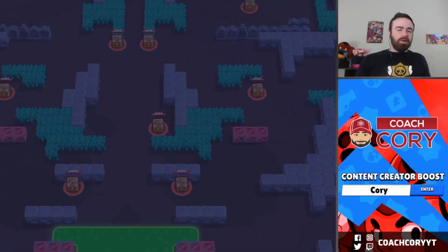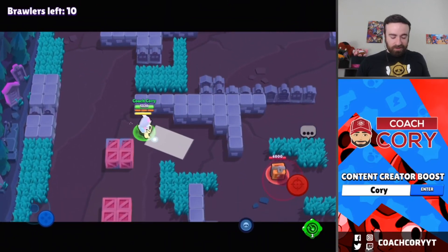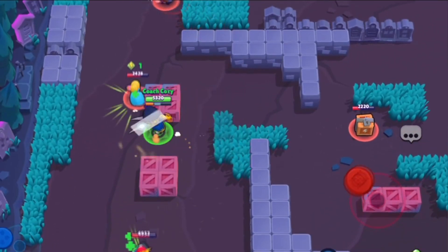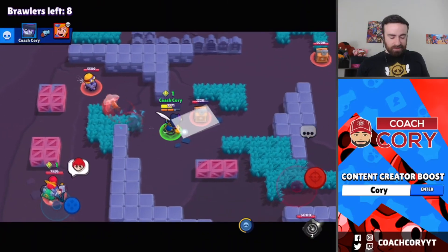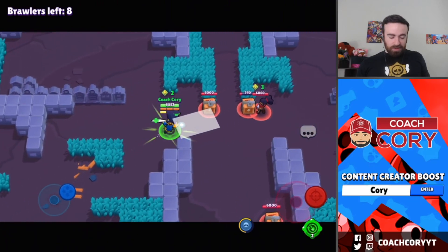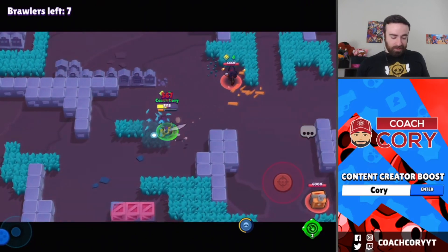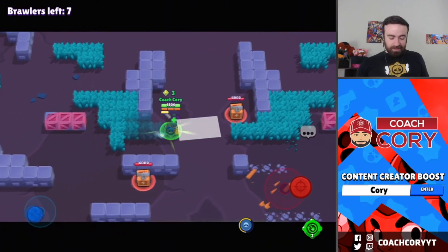I want to try Mortis in Solo Showdown with this new gadget because I feel like he could actually become a really good brawler here. If there's ever a brawler he thinks he has a really good chance of killing — say a Piper — I used my gadget but technically didn't need it. Maybe you could also use it on boxes if people are going to try to steal them. I can also use it to escape really easily if I'm ever low health.